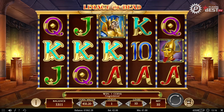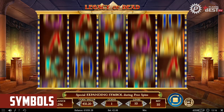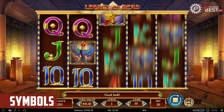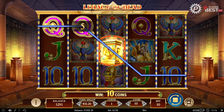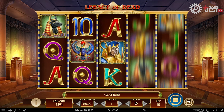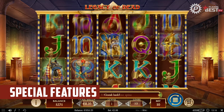Starting with the lowest, the lowest paying symbols on Legacy of Dead are the ten, jack, queen, king and ace — still paying out decently though. The mid tier symbols consist of Horus and Tutankhamun, and the top tier symbols are Anubis and the king. Finally there's the altar, which is also a wild symbol and pays out massively at times.